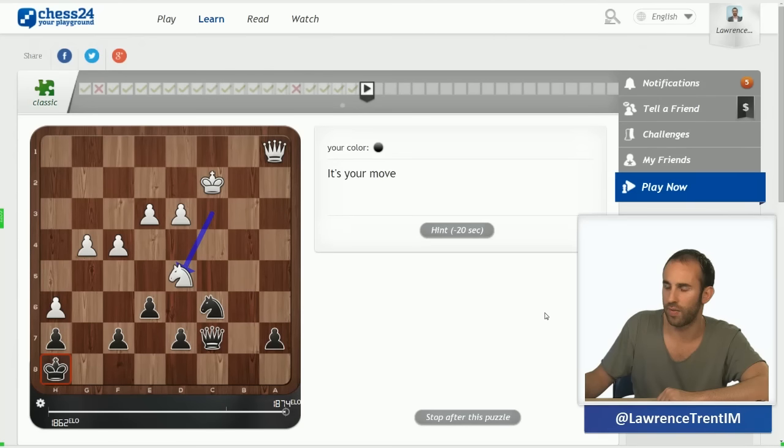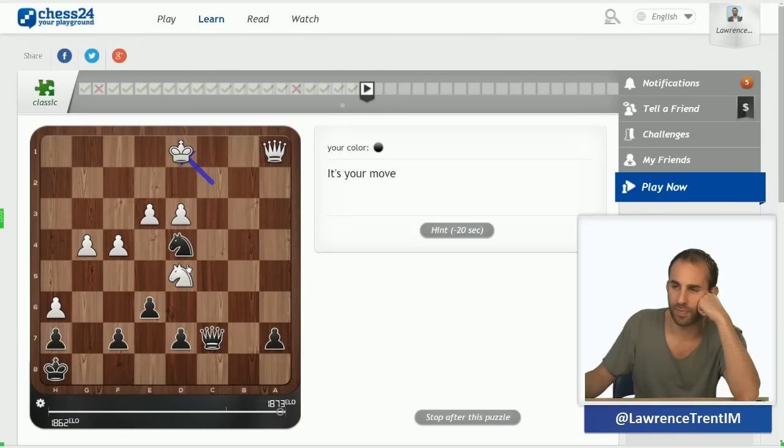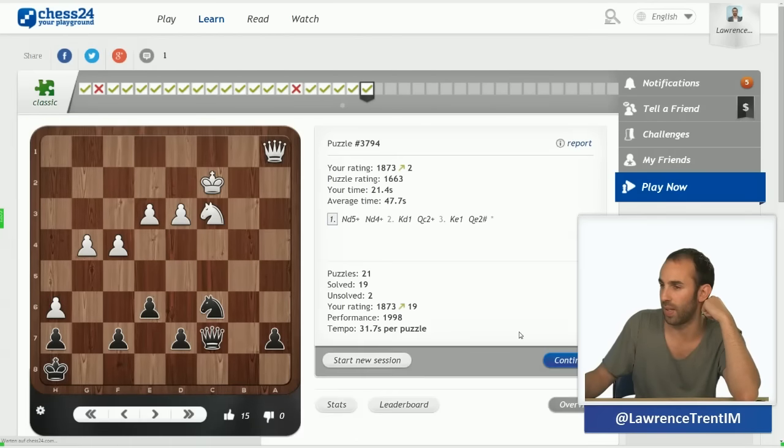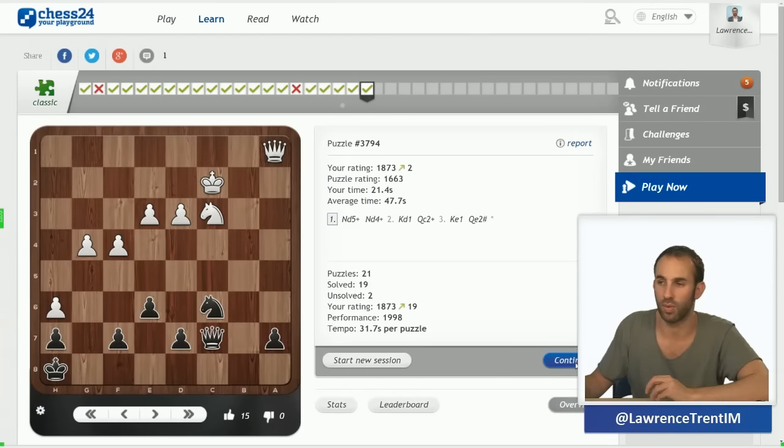Knight d5 is check. This is clearly a very easy one — king g8 loses to queen g7 mate, f6 loses, e5 loses because the queen is under pressure. There's really only one move: knight d4 check, and after king d1, queen c2, and it's actually black that very surprisingly gives mate in that position. Knight d4 was a double check — that's why that position worked.